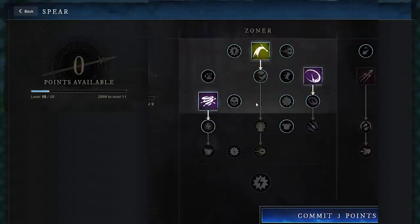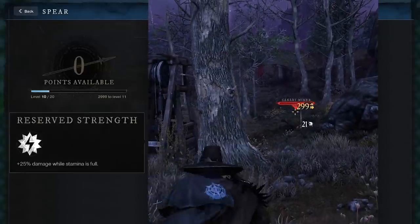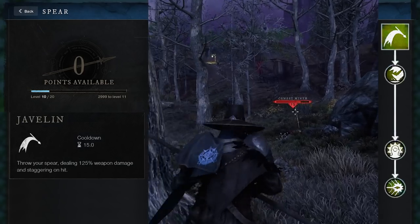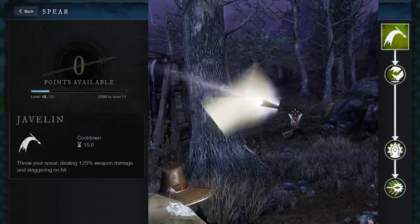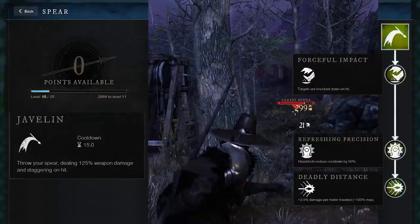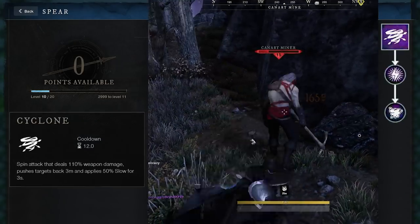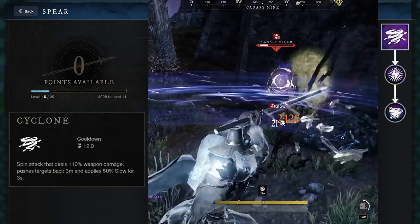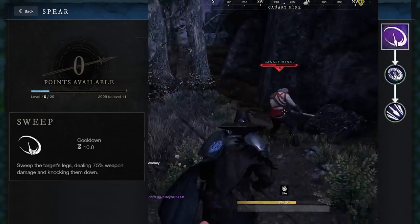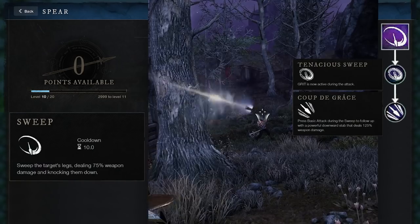The other skill tree for the spear is the Zoner — this one is all about keeping a bit of distance between you and your enemies. The ultimate ability increases your damage when your stamina bar is full. The most flavorful ability here is Javelin — you can throw your spear, and targets you hit will be staggered. It's a magic javelin, so you don't have to go and pick it up again. When upgraded, enemies will be knocked down to the ground, headshots reduce the cooldown, and long range shots deal increased damage. Cyclone is a spin attack that hits multiple enemies, pushes them away, and slows them. Upgrading it restores your stamina, which plays in nicely with the ultimate. The third ability is Sweep — this knocks the legs out from under your target, knocking them down. These three abilities are all quite good at keeping enemies at bay.